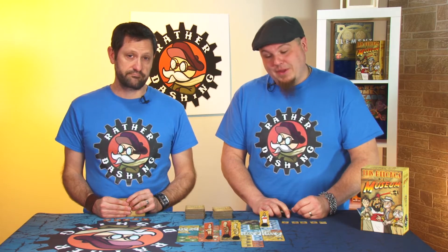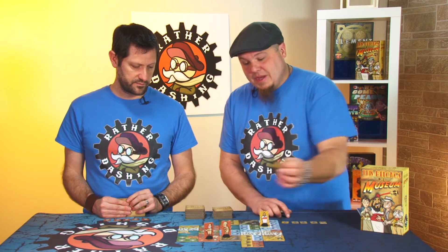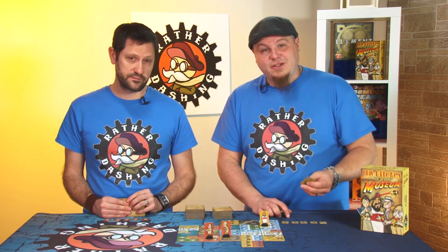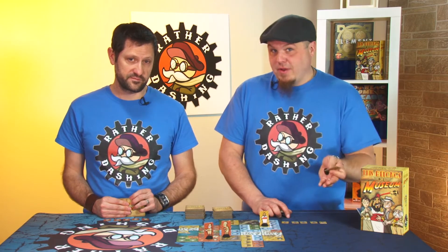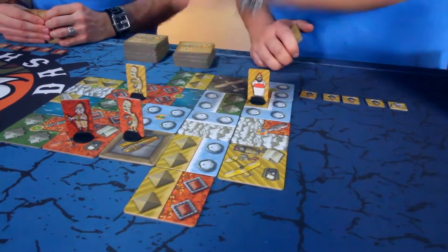If I play a tile that has one of these icons on it, I can take my mummy and move it to any scoring section of my opponent's that does not have another mummy or another archaeologist in it. So I could put him right there. Now these points that would normally go to Grant go to me.